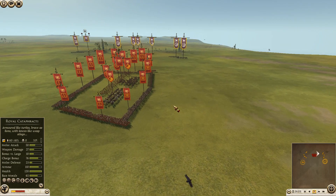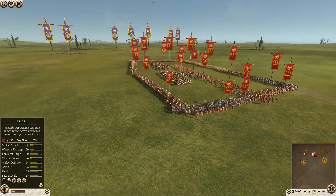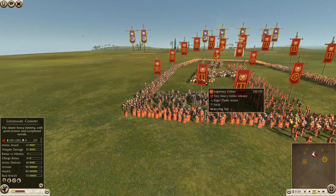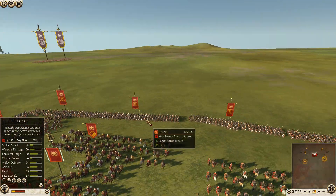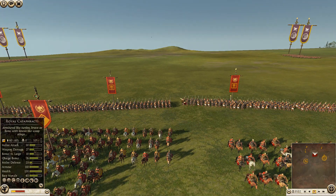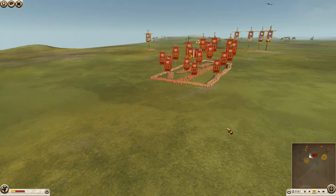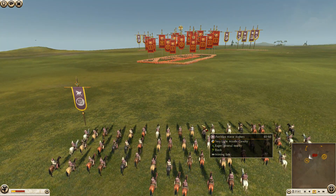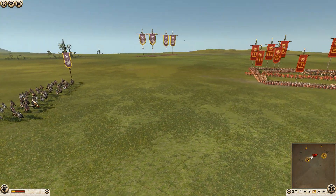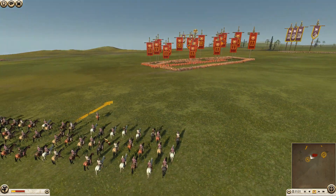To be fair on this Roman player — as much as we didn't get along — this is the only thing he could have done to last this long. He does have all of his edges connected. Now some of Dan's horse archers are moving up a little, getting closer. At this point Dan is just trying to apply some pressure, having covered all of the Roman corners.